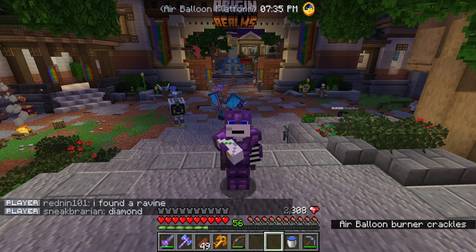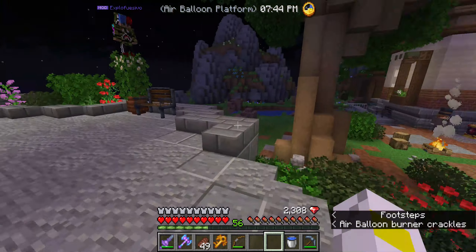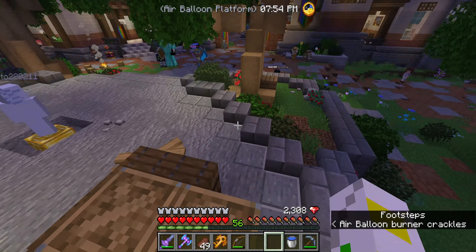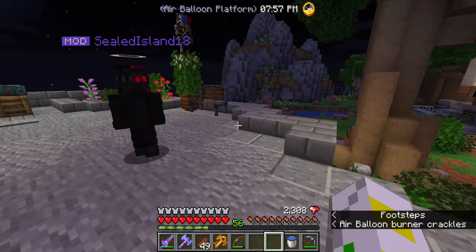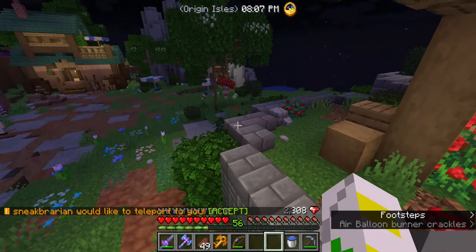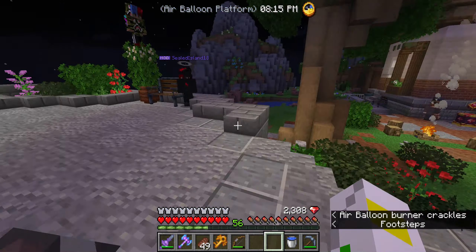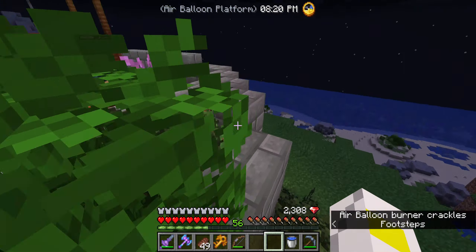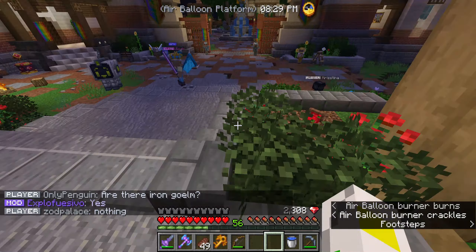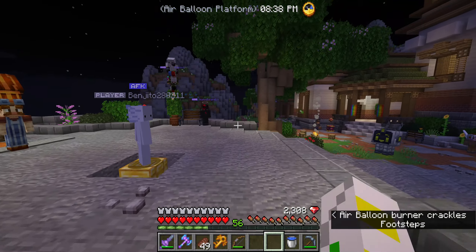Hey guys, Piano Jedi here, welcome back to another Minecraft video. We are on the Origin Realm server again and today I have a plan. You may be able to see the legendary key in my hotbar. No one gave it to me this time - well, sort of. One of the mods, Phil, got played. He had a drop party because he was leaving as a mod, going on a trip, and somehow a legendary key sneaked into my inventory.